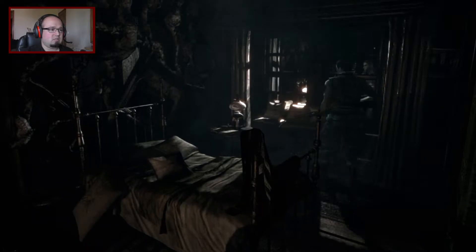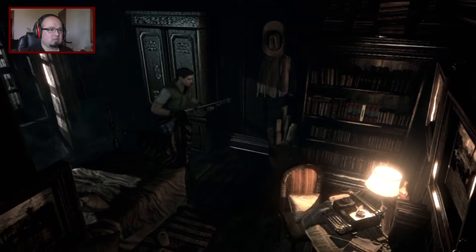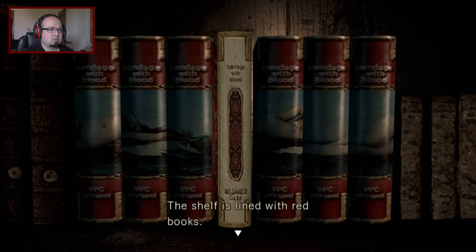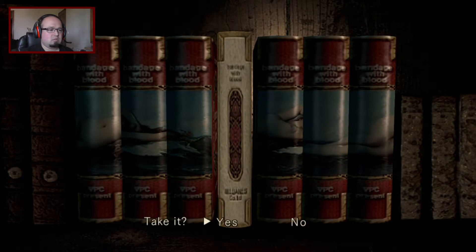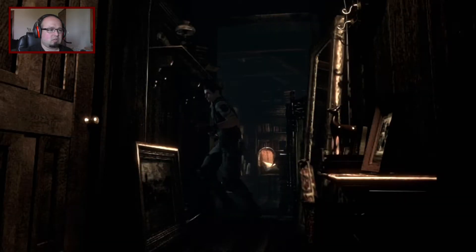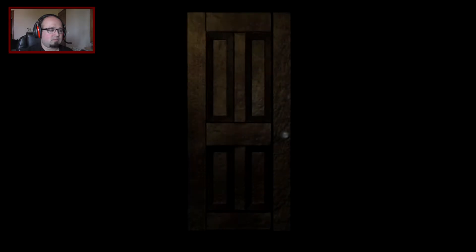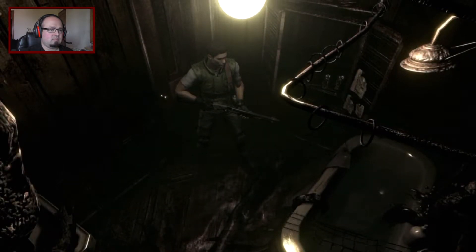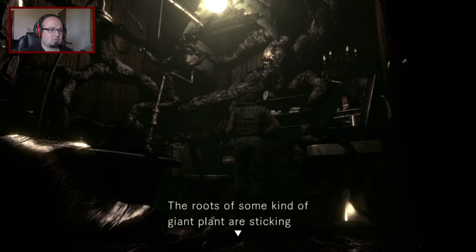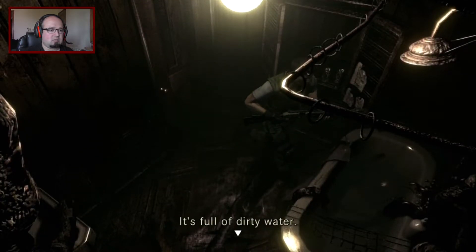Your view is blocked by the dense thicket of trees. A giant plant is crushing the wall; a swarm of angry moths surrounds it. Oh, the red book. I have to go to the other — nothing here? Towering over the forest, some rolls of paper. The roots of some kind of giant plant. The shields are lined with various soups and cosmetics — they're all Umbrella brand products. It's full of dirty water.